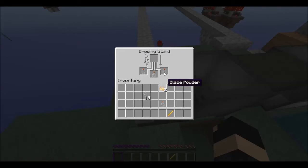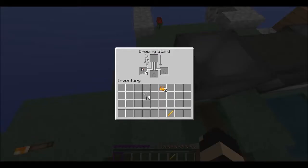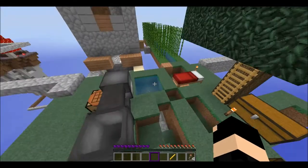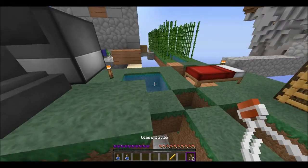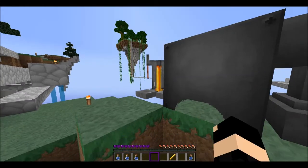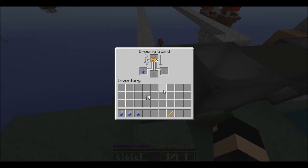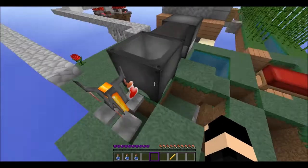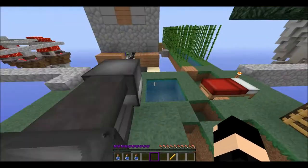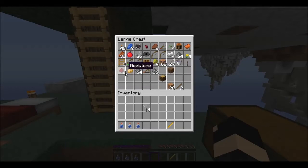How do you do it? You do this first, right? I'm so confused on how to do this. Okay there we go, and there we go. That's how you do it. How do you make it 2? Is it glowstone or redstone? Let me google that.